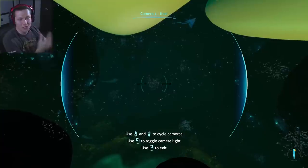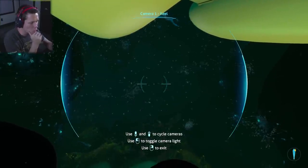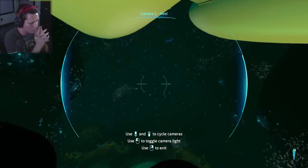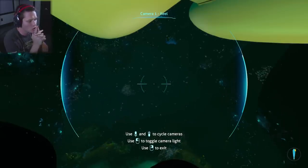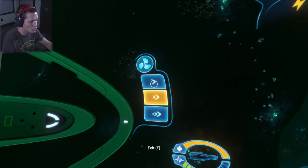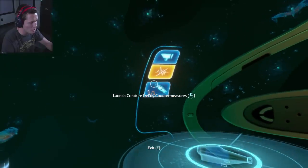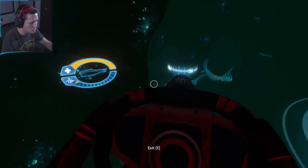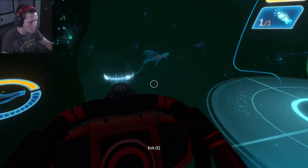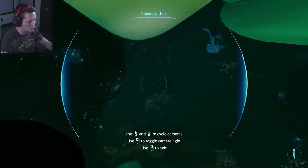This is where things get a little tricky — that right there is a Ghost Leviathan. We took on a Reaper Leviathan no problem, but I'd assume this guy is the next level up. I'm not sure if we can sneak by. We've got a couple of options: slow down and use silent running, or deploy a creature decoy countermeasure. I'm going to save and try sneaking by first — that's our first attempt.